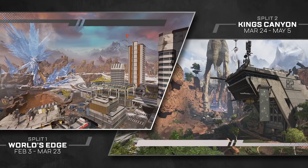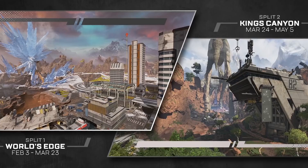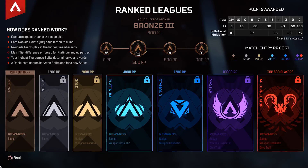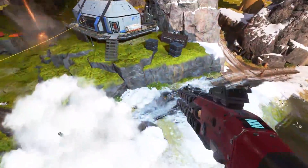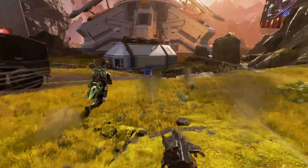From now through March 23rd, you'll be battling and ranking up on World's Edge. From March 24th through May 5th, you'll move to King's Canyon and start ranking up from scratch. Two different ranked series means two sets of rewards, plus bonus animated badges for top players on both maps. Season 4 also comes alongside a new update bringing weapon balance changes and quality of life improvements on top of everything discussed here.